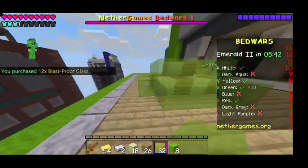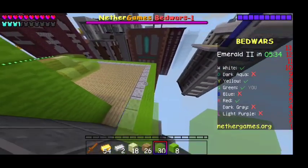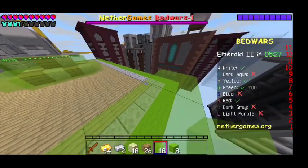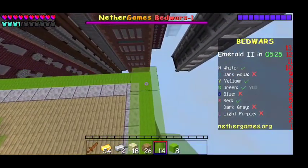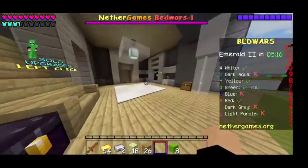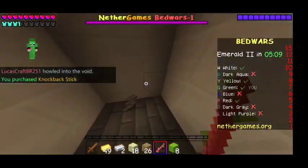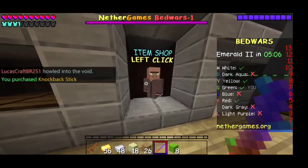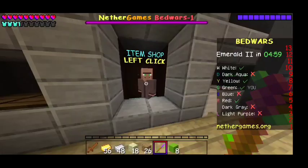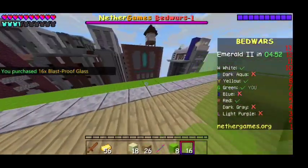Now you might say, why glass? It breaks easily. Well, glass is best against projectiles — it destroys most incoming fire. You always want to start with two layers. Now buy a KB stick just in case someone comes to attack you — whack them off the edge as best you can. We still need more glass.